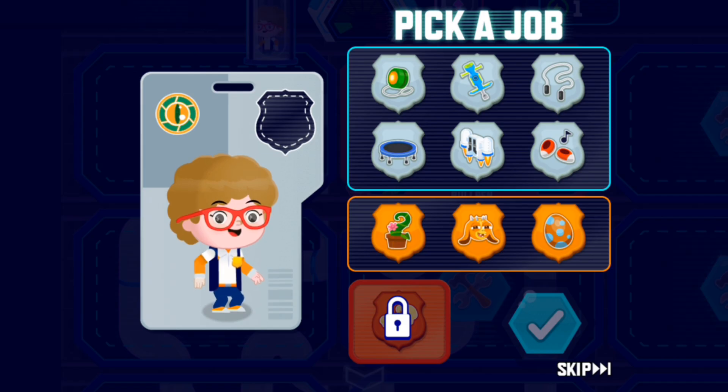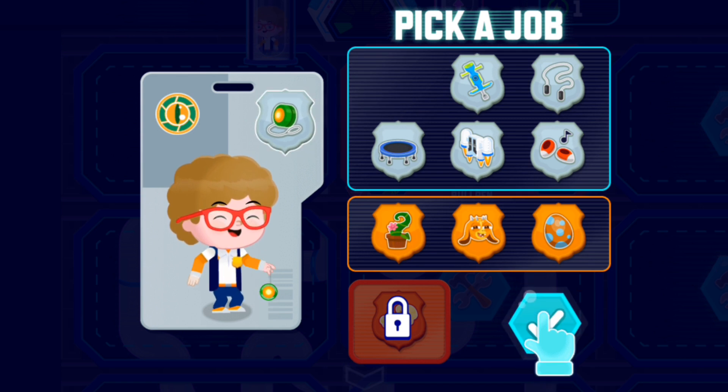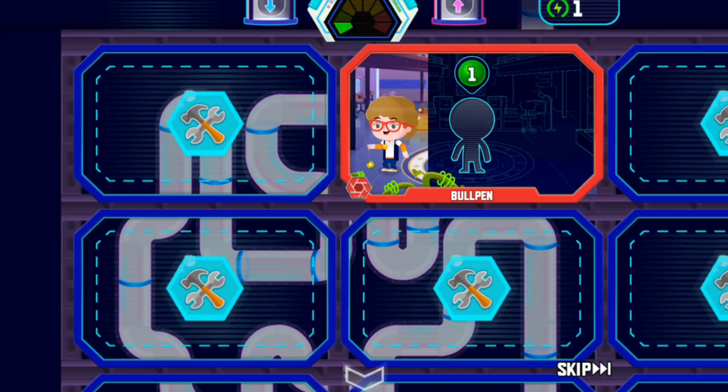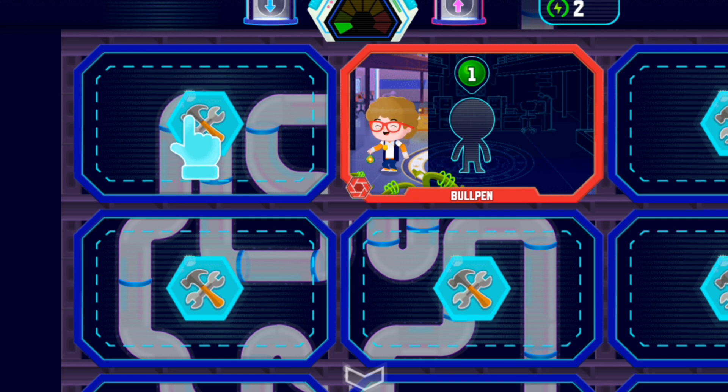Good. Now you need to give your agent a job to do. You can give these jobs to any agent. These jobs change with the agent's department. This is a special job you'll unlock later. When agents work, they make energy that helps you build new rooms. The more agents there are working in a room, the faster it makes energy. Your agents made enough energy to build a new room.